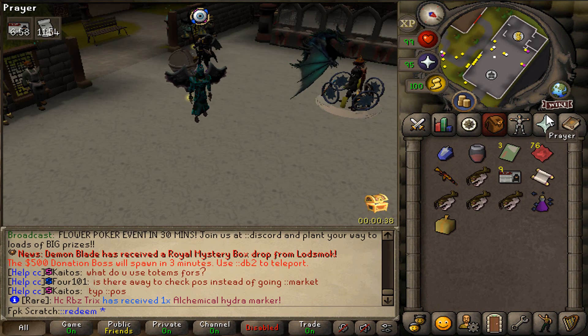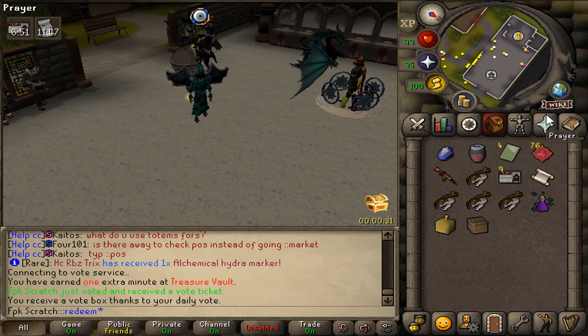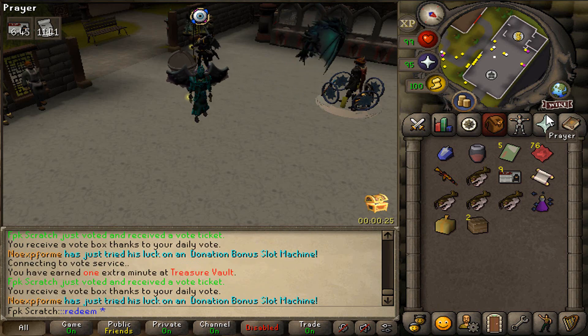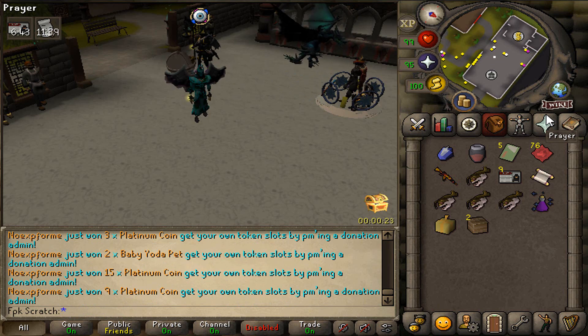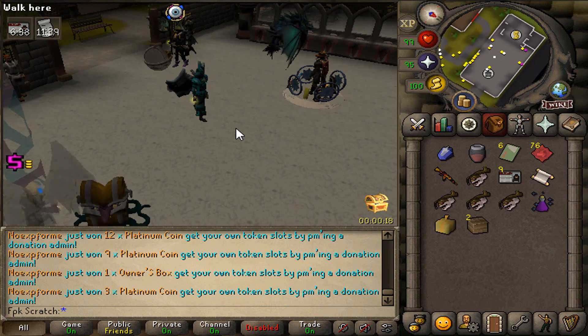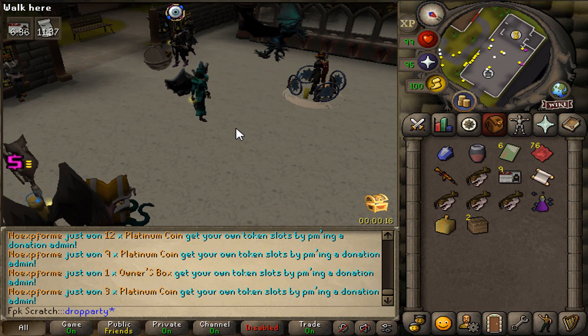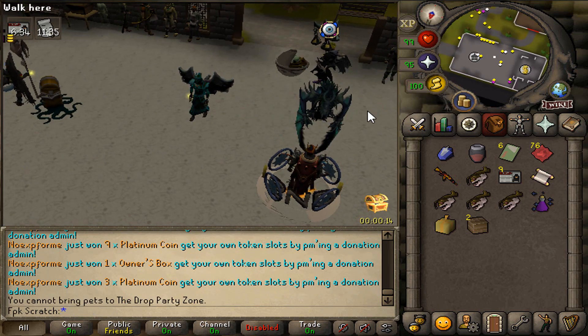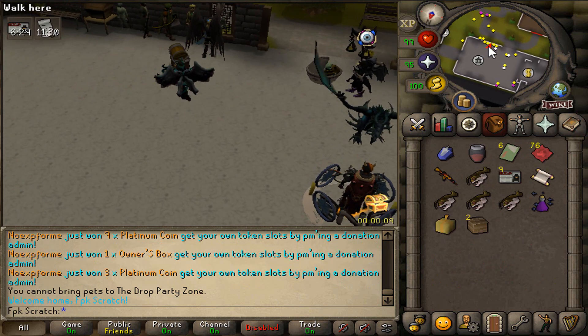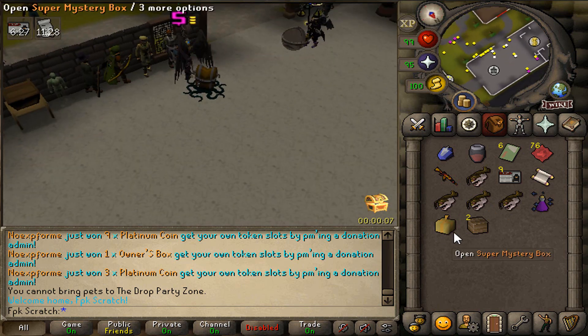Another day at Redemption today — we are gonna be continuing the grind on my From Scratch account. The first thing we will do today is claim some vote codes right over here, because I just voted. And then we will go to the drop party room, because there is gonna be a drop party in a few. Let me also pick up my pet and let's join the drop party, because you never know what you can get from there.